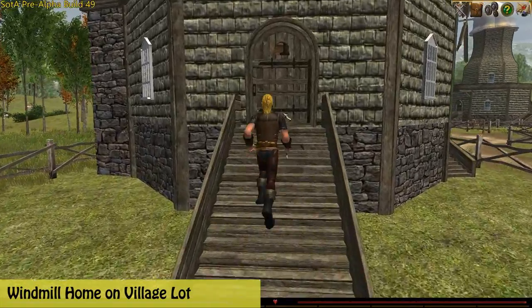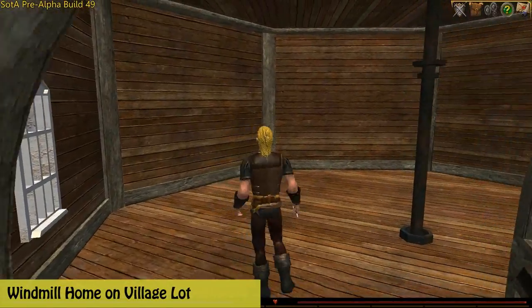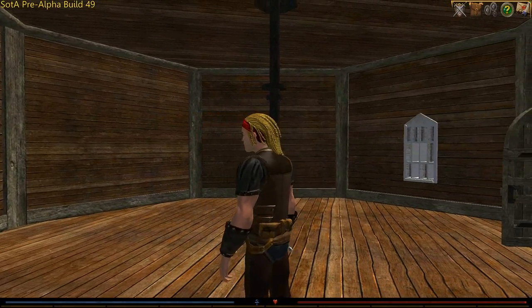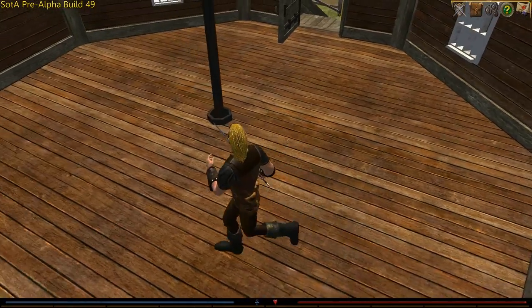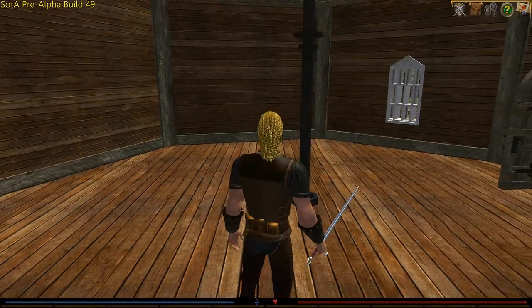Now, this one that we're looking at is on a village lot, but you can put it on a town or city lot, which means you'll have to purchase a village, city, or town property deed from the add-on store. Or if you're a citizen-level pledge or above, you will have a village-level deed that you can slap this house on top of.